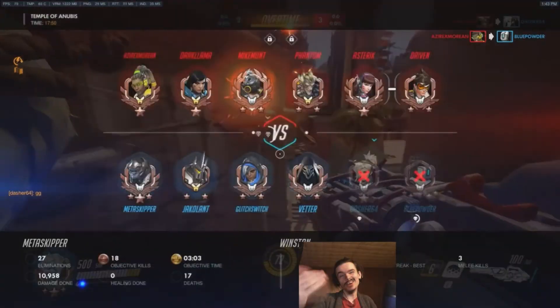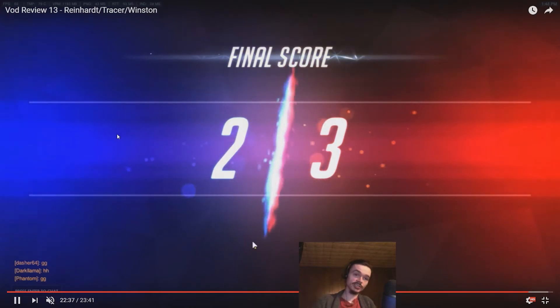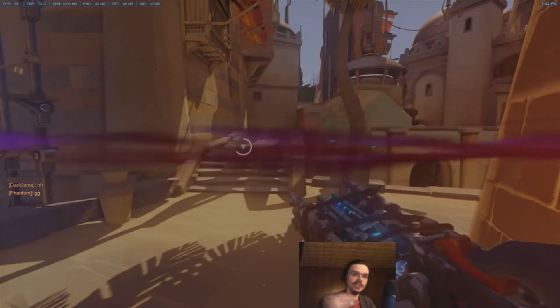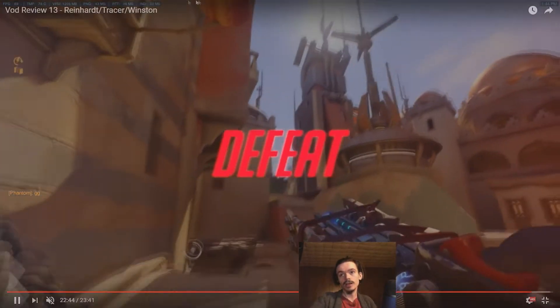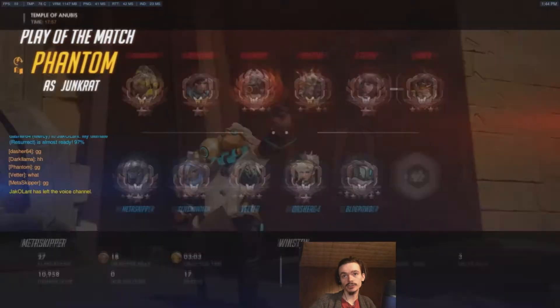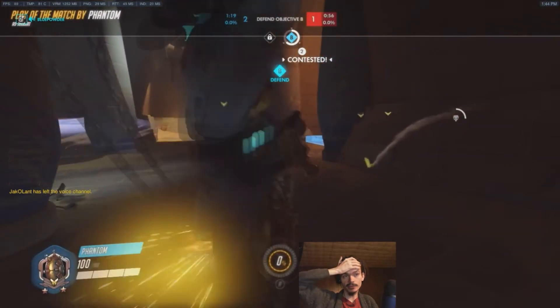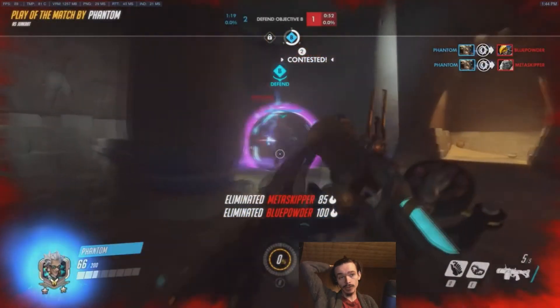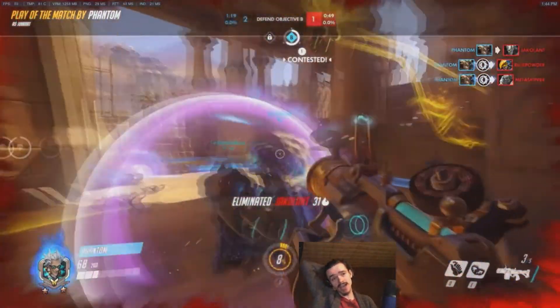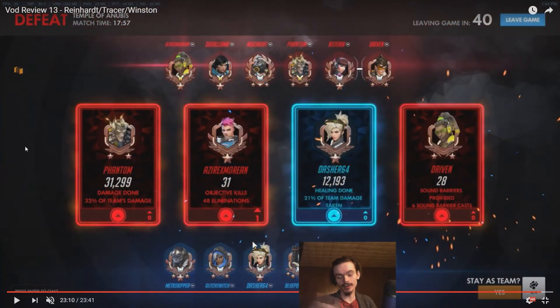Even if you were just Roadhog right there at the end, maybe you'd be able to stop the whole hog, maybe kill him, you'd probably kill the Lucio because he came up really aggressively. I don't think Winston was the best pick you could have made right there — most other tanks would have been a stronger pick for that situation. But also, realistically, you've got to defend for a minute and 20 seconds and they only need to get 0.1%. It's hard to imagine pulling off that kind of hold on Anubis, because you have to stand on the point the entire time, and it's a lot harder to stand on the point on Anubis than up on the high ground.